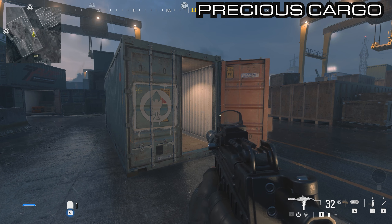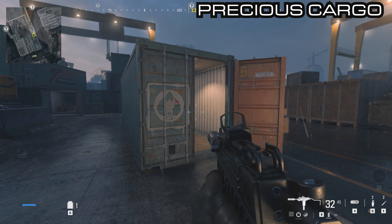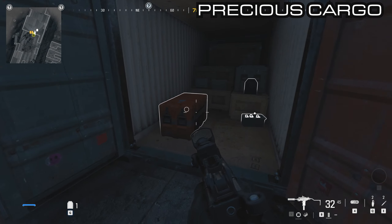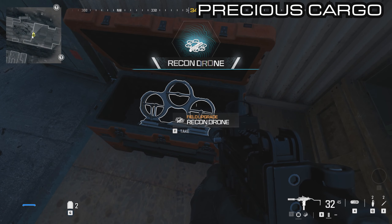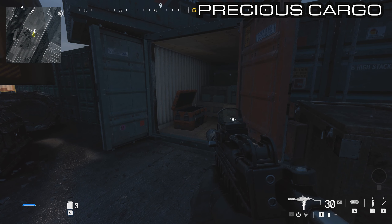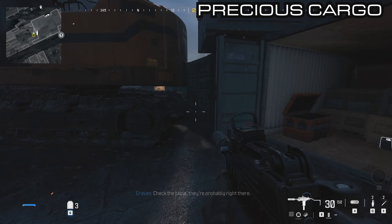From the main shipping container we just went in, literally just behind that one you will see another open container that has another orange crate in it. This is the recon drone and that is 3 out of 21. From this container directly we are going to go towards the actual main shadow company ship that you need to go to for one of the objectives.